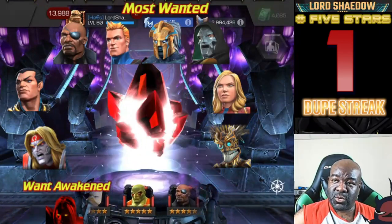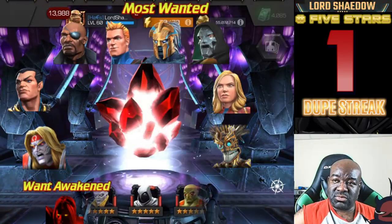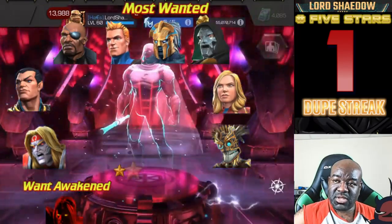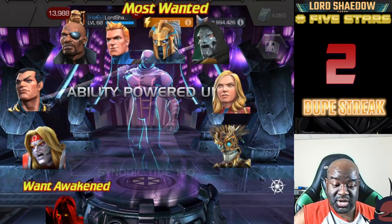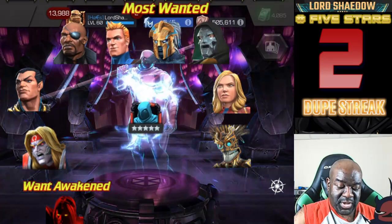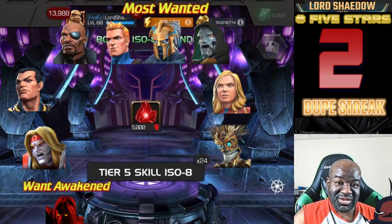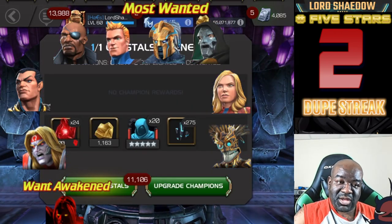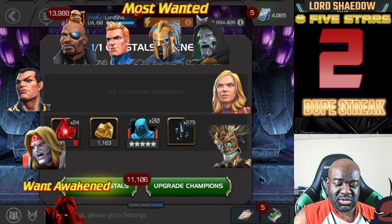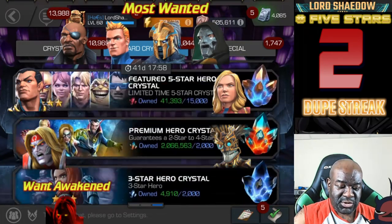It's slowing down. Something good? Nope, nothing good. That's more six-star shards. 120 Sig — he's soon going to be maxed out. That's ridiculous. I think the dupe counter went up to 17 this last time before I got a new champion.